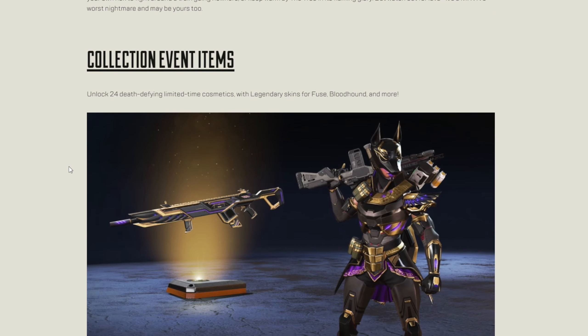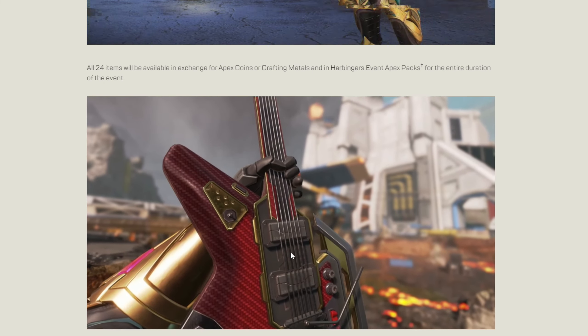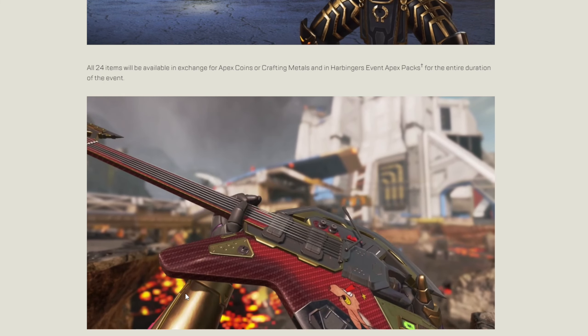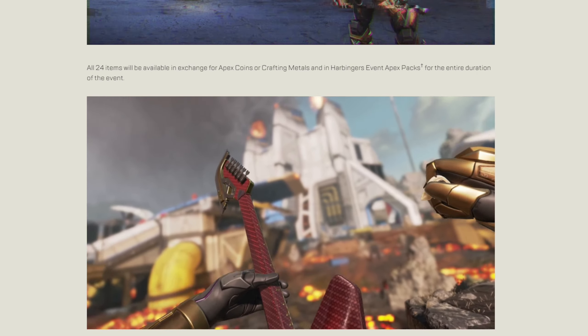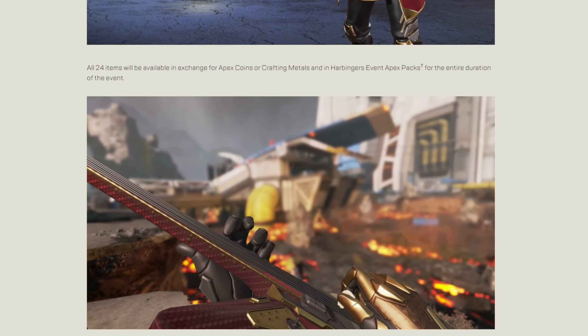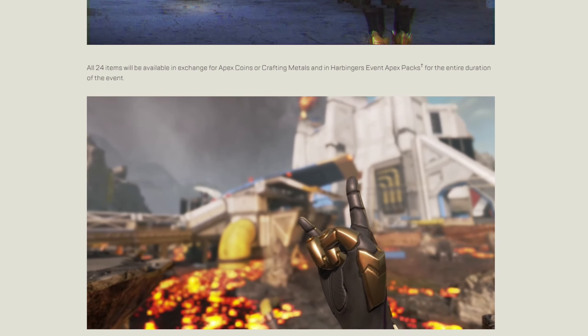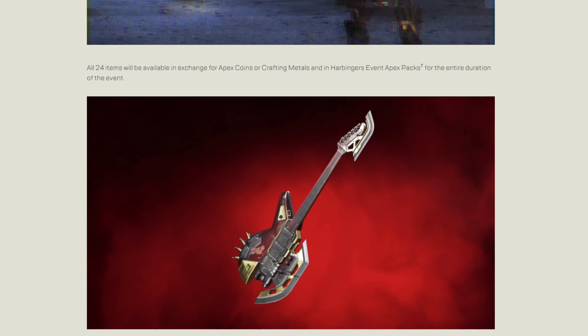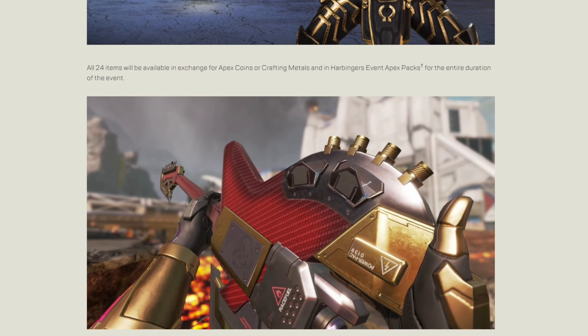Moving on to the collection items — here we have Fuse's heirloom. He's tuning his guitar; it's a little animation for it. What do you think of that? That's pretty cool looking, isn't it? That definitely suits him down to the ground. Let me know in the comments down below.